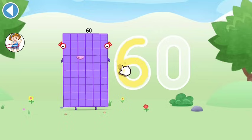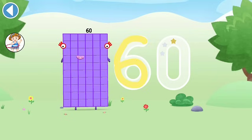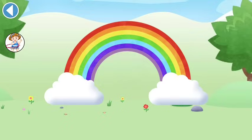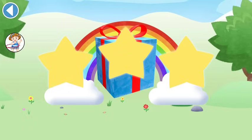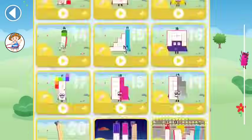Use your finger to trace the number. Try to keep your finger on the screen. Amazing! Well done! You've unlocked a sticker. Which sticker will you choose? You can choose another sticker next time. Try to collect them all. Play again to unlock another sticker. Let's play!